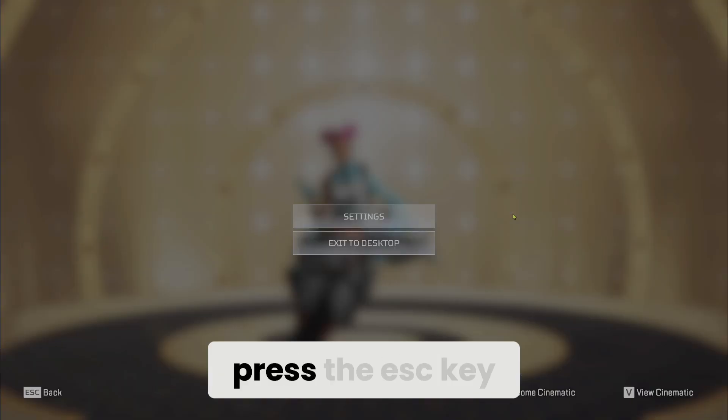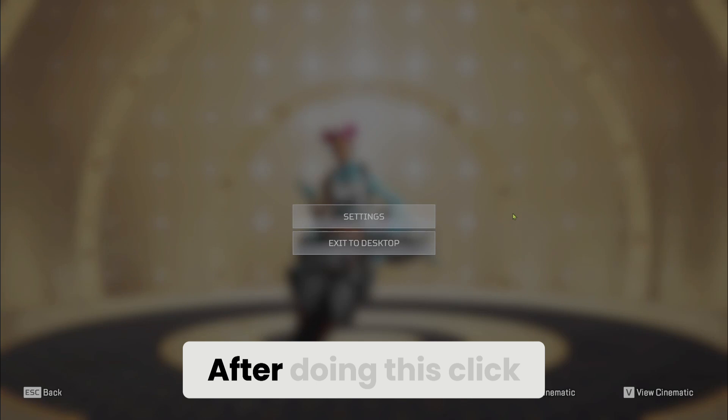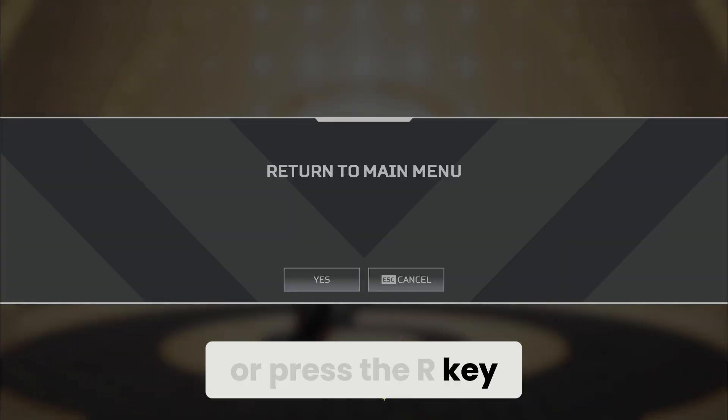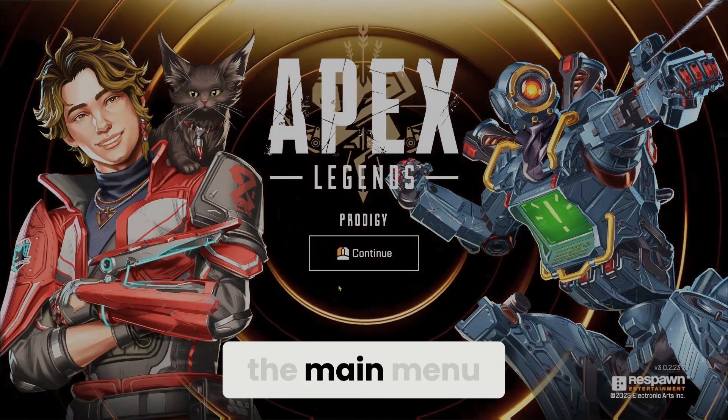The first thing we need to do is press the Escape key. After doing this, click Return to Main Menu or press the R key. Then click Yes to proceed.